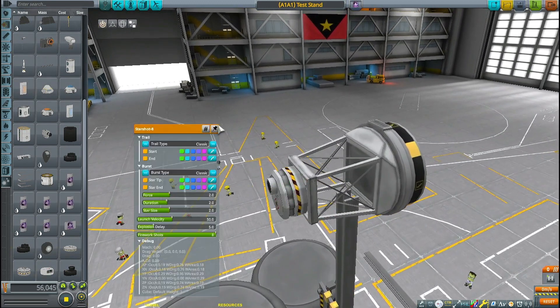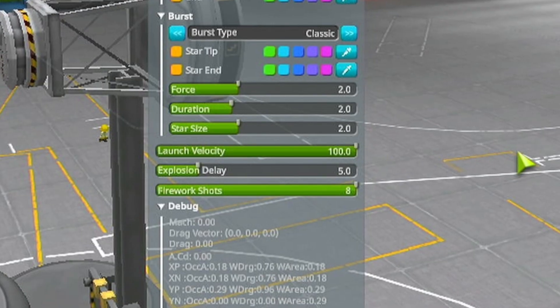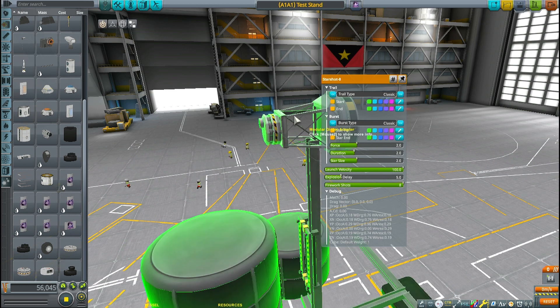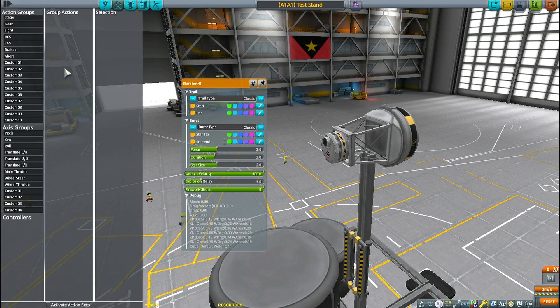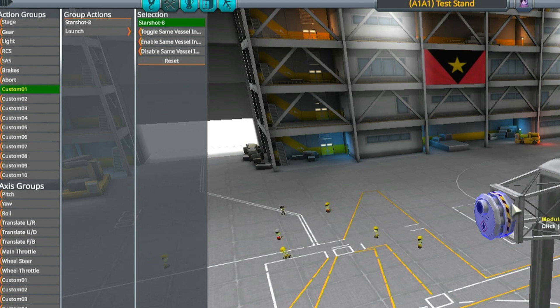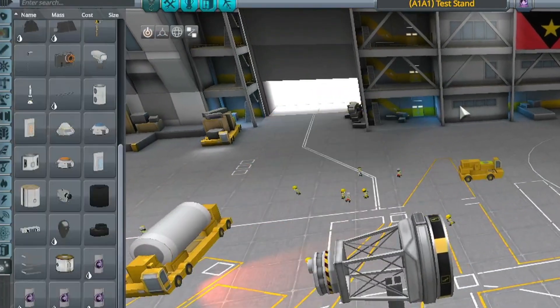Just right-click on your Starshot 8 or Starshot 32 and turn the launch velocity all the way up to 100. It's 50 by default, which is not going to do very much. You can adjust the colors here too. Really, that's all you need to know — just turn the launch velocity all the way up and bind it to a key. Use maybe the Custom 1 key, go to Action Groups, go to Custom 1, left-click on it, and you'll get a pop-up that says Launch. Put that over there. Now you can launch it with the 1 key.